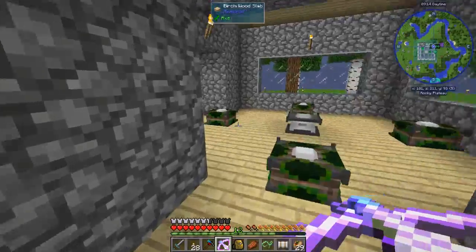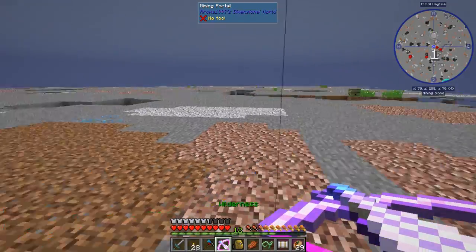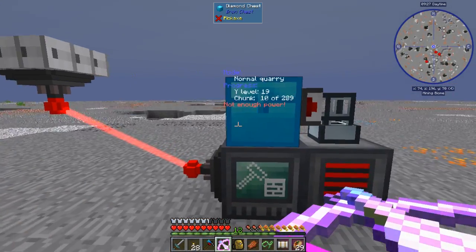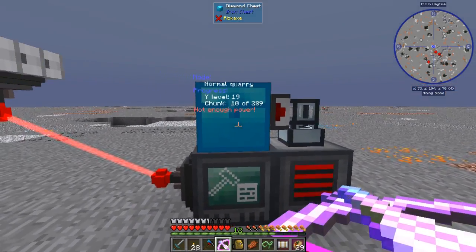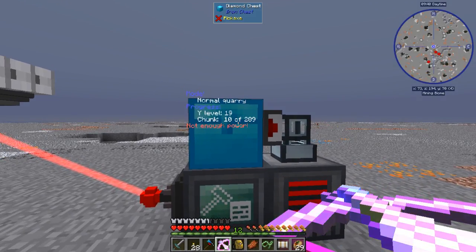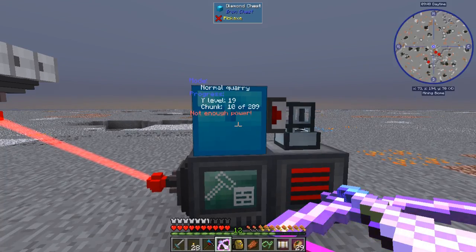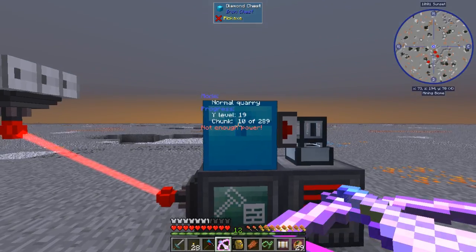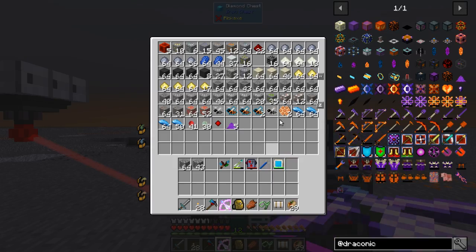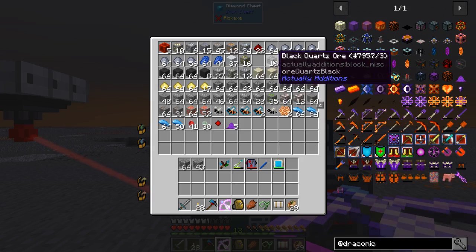I want to go to the mining dimension real quick before we get going on our Applied Energistics system for this go-around. Remember a couple episodes back when we upgraded this power to make this thing run a little faster? We were on chunk three of 289. That was two episodes ago - this thing had been running for like six episodes, roughly two weeks off and on, and it did four chunks. Now since then, in just two episodes, so less than a week, it has done six more chunks just by adding this upgrade.